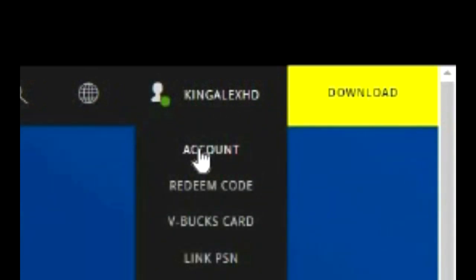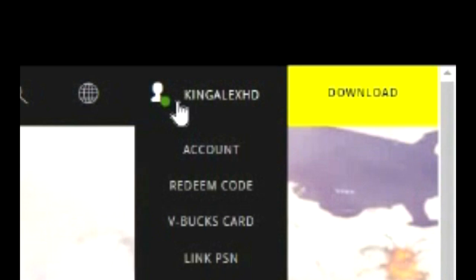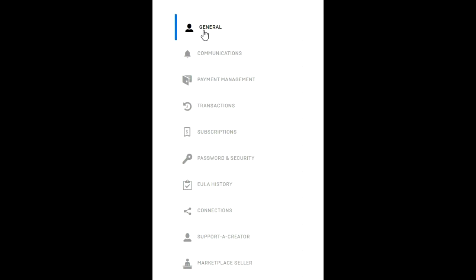Once you sign in, click on 'Account.' It's very simple and easy. I know some people are a little confused and don't know where to start. Just go to the Fortnite website, sign in through your PlayStation, Xbox, Nintendo Switch, or PC, go to your Account, and click on it to proceed with the next step. You should see options like General, Communication, Payment, Subscription, Password, Security, and Connections.